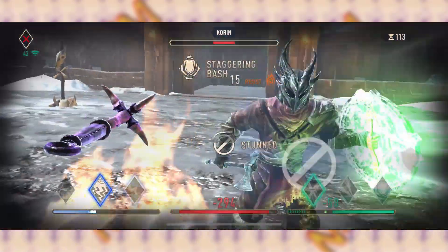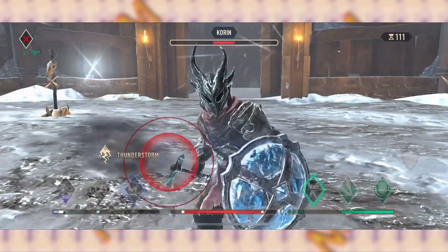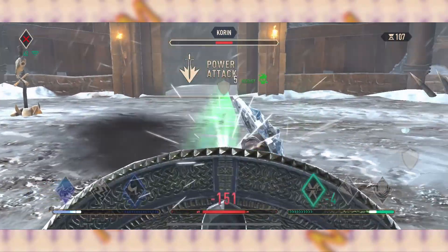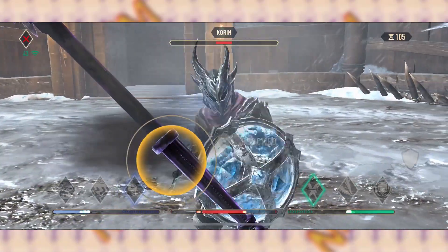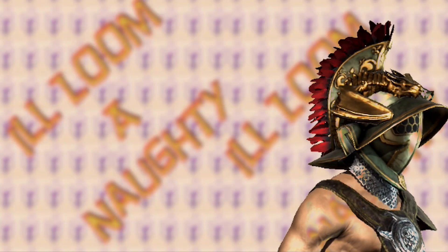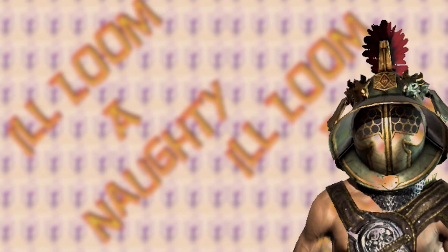It will take some practice getting used to, but once you have a mastery of this move, you'll be more aware of opponents doing this to you and you'll be able to catch them off guard when they're not expecting it. So let's get down to how to execute the high block reset.